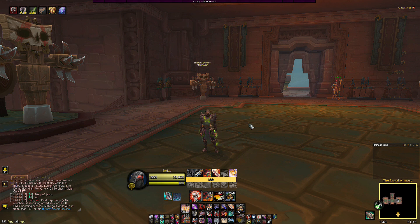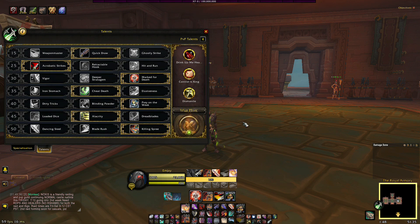I run mythic pluses a lot, so AOE is king. I might switch to sub for tyrannical, but I think I'd still stay outlaw because there's a legendary that makes outlaw so strong in openers and trash packs — the passive is just amazing. I'll get into the guide, explain it, and show you AOE and single target rotations.